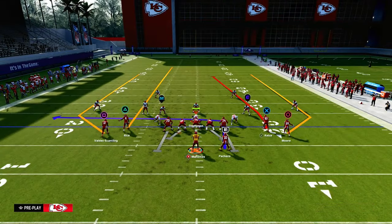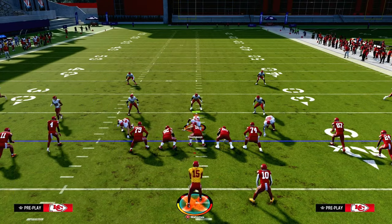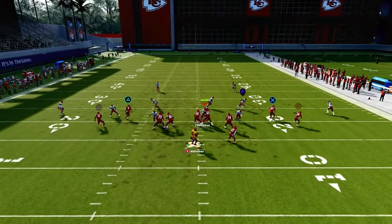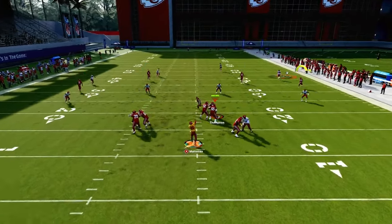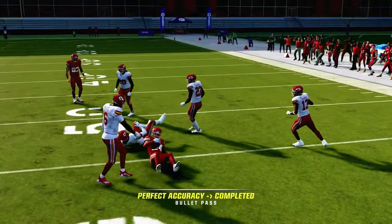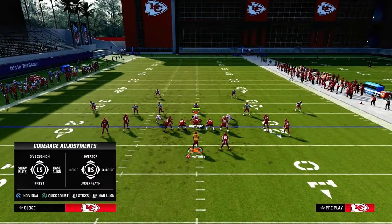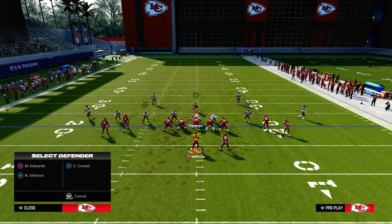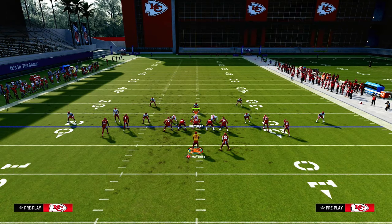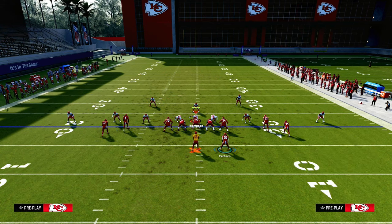Let's talk about Cover 4 for just a second. Everyone's running Cover 4 and typically they're going to run a baseline press variation. The cool part is you can kind of throw these and basically catch receivers on the sideline because the zones won't be able to combat them. If I motion this guy to the outside against baseline press Cover 4 with curl flats, he's going to go and I can throw this almost like a back-shoulder catch to the sideline, and oftentimes he's going to be wide open.